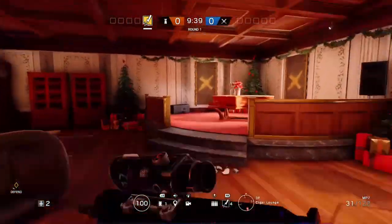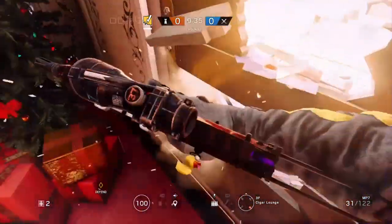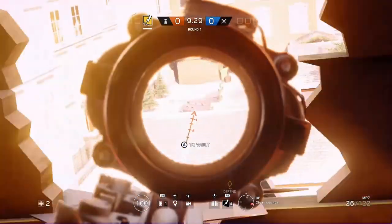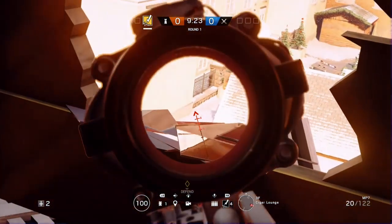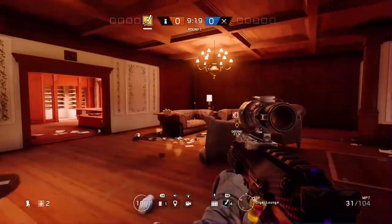The only other spot on this map is going to be upstairs. It's not really too good of one, but it's really just the only other one on the map. Over here, you can kind of just spawn peek the left — they're going to run down the lane over here but it's a really small peek you can get. So it's not really that great of a spot, but you could try it. I've gotten a couple kills here before. That's really all on Cafe.